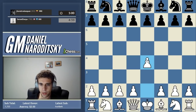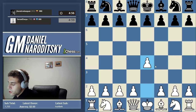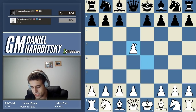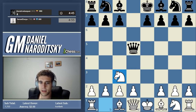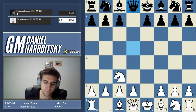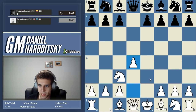We have an 800-rated opponent and we're going to play e4 as always. We have a Scandinavian — we haven't had this opening yet. The Scandi is not a bad opening per se, but at this level it's very difficult to play. Knight c3 is the move, developing with tempo, and now black has several retreats. He goes queen back to d8. We should occupy the center first by playing d4.